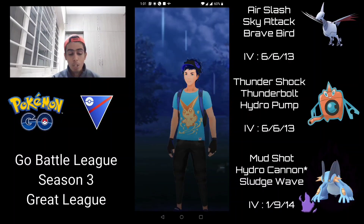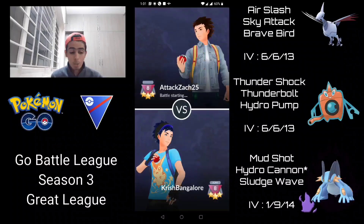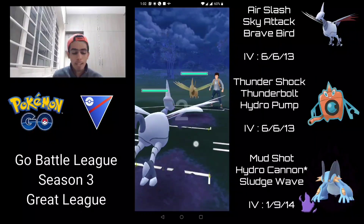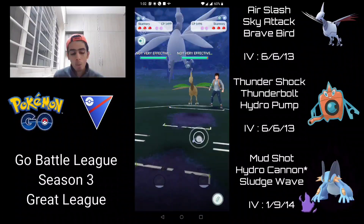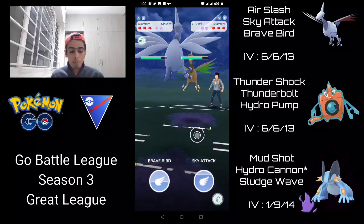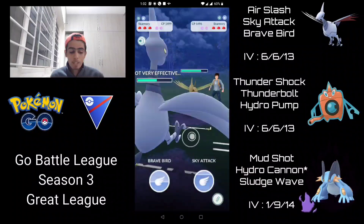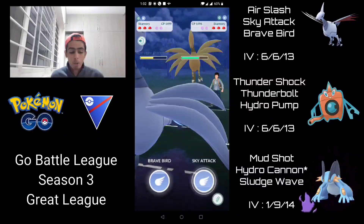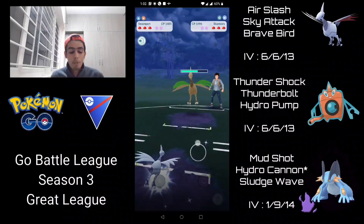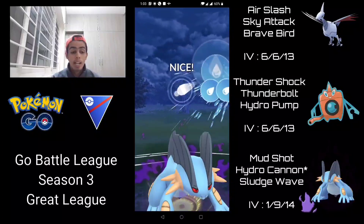With this team comp you want to see grass types on the lead. If you don't, stay in briefly to bait the grass type, then give Shadow Swampert a clear path to victory toward endgame. We're two and one in the set, moving into the fourth battle. In the Skarmory mirror I farm energy and wait for them to throw their charge move first. They're over-farming too, so I absorb two Sky Attacks rather than switching Swampert into a loaded Skarmory. I then bring in Shadow Swampert and go for Hydro Cannon.